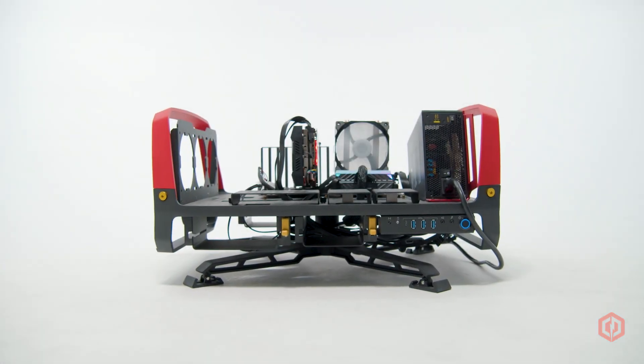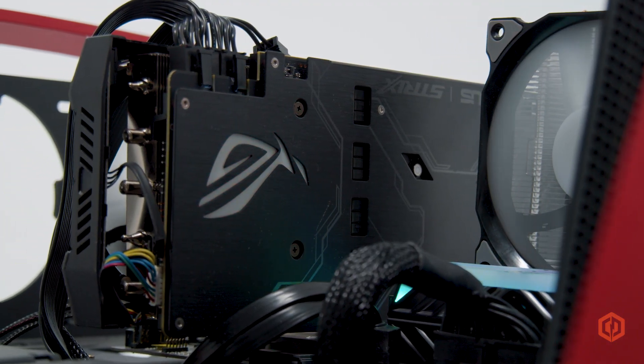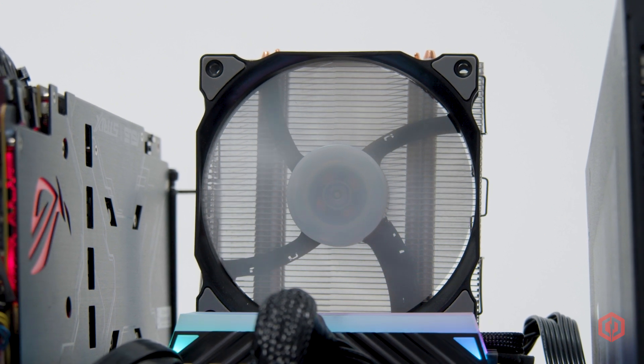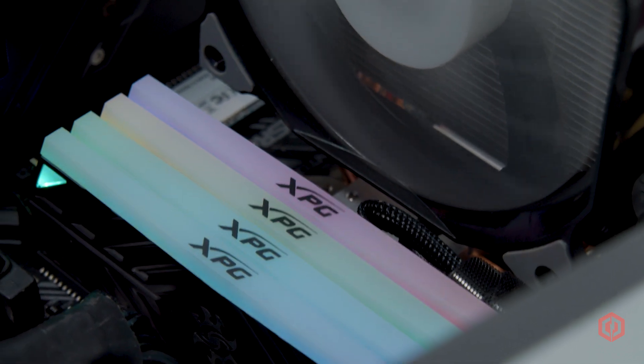What we have here is a very powerful machine. This machine has a monstrous RTX 2070 Super for maximum ray tracing technology, paired with an Intel i9-9900K for maximum performance. Finally, we have 32 gigs of high-speed DDR4 RAM. Let's get into it.